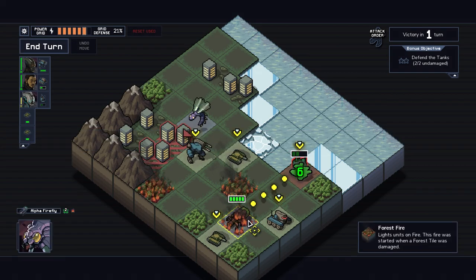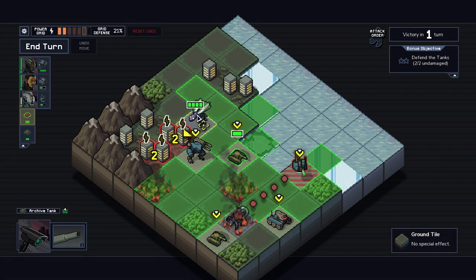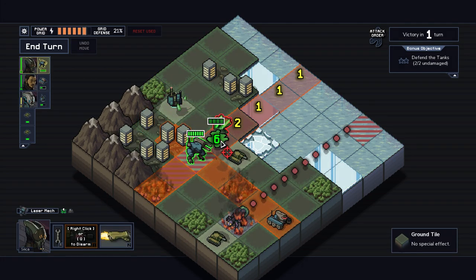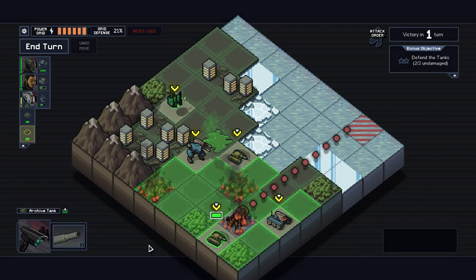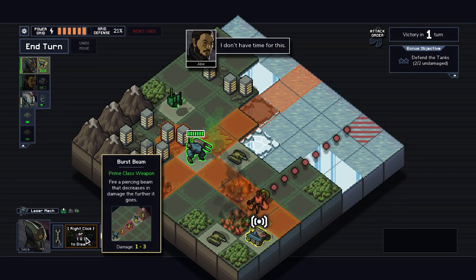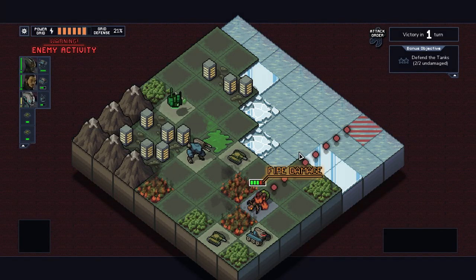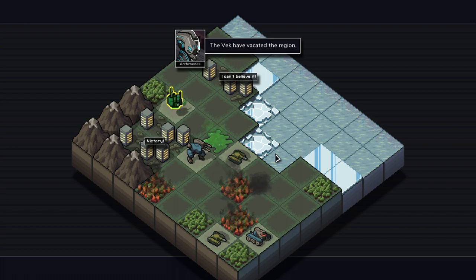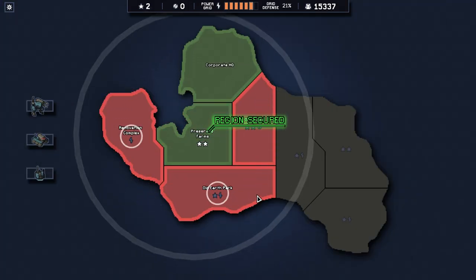Something came up in the fire there. I would have liked to just push him down, which we can actually do. Just move out of the way, repair yourself. Maybe burst this guy, teach him a lesson. We don't really need to do anything else here. There's really no benefit to killing stuff. Defending the tanks succeeded.